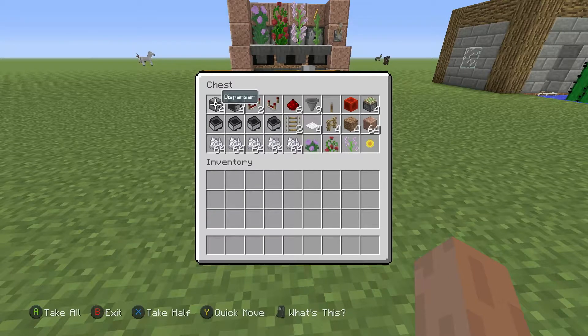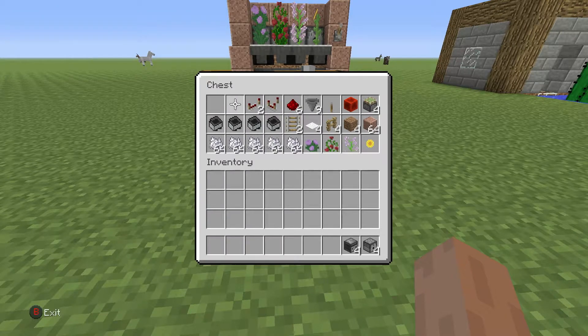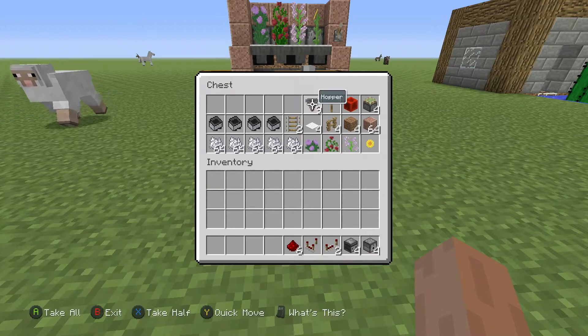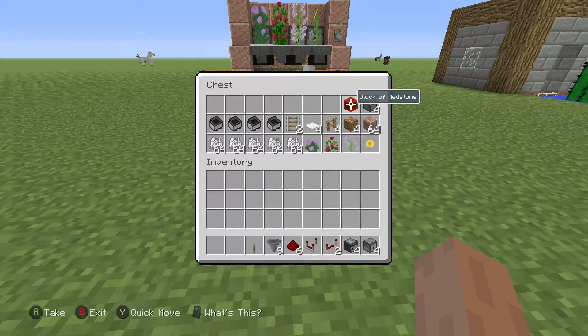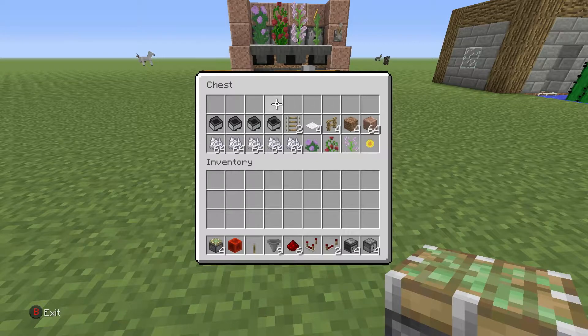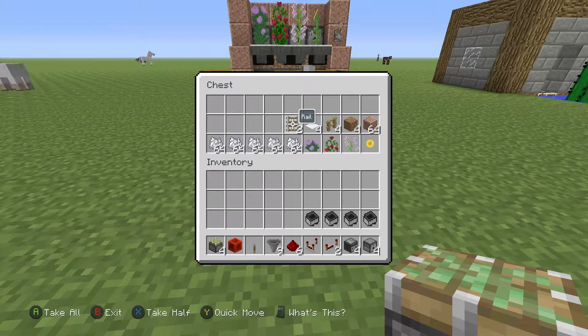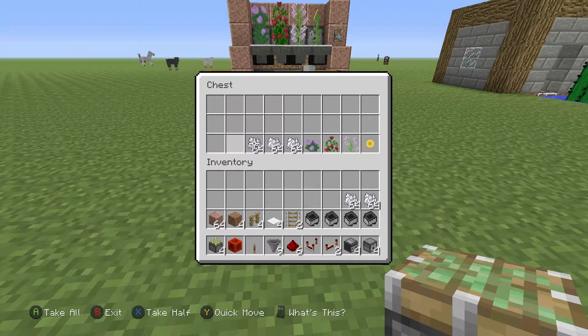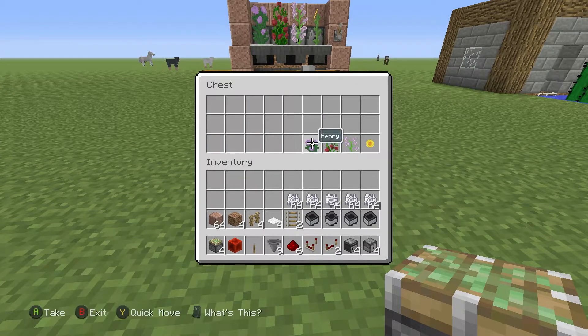For this build you are going to need 4 dispensers, 4 observers, 2 redstone repeaters, 1 redstone comparator, 6 pieces of redstone, 9 hoppers, 1 lever, 1 block of redstone, 4 sticky pistons, 4 minecart with hopper, 2 rails, 4 carpets, 4 fences, 4 pieces of dirt, a block of choice, as well as an assortment of bone meal, and your 4 flowers.